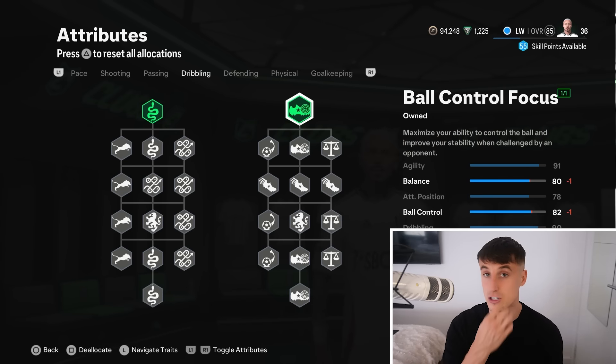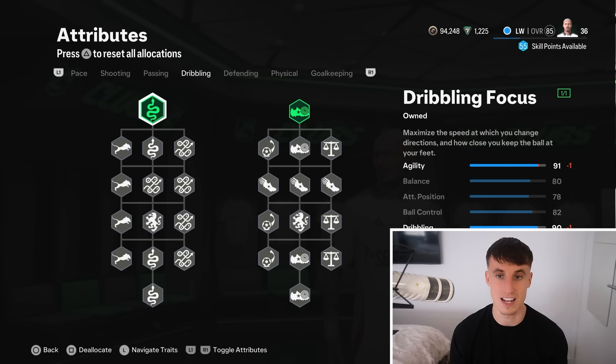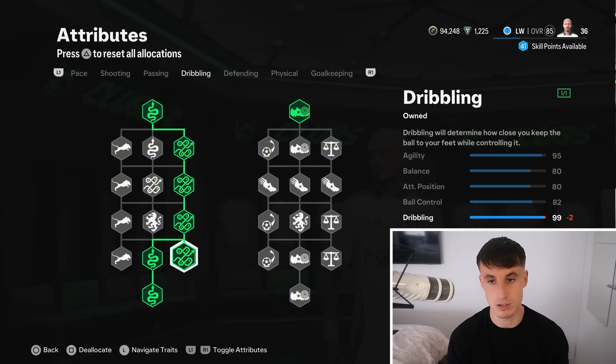My other two skill points are going to be in the dribbling tabs — dribbling focus and ball control focus. Maximize your ability to control the ball; it does all the obvious things, and maximizes the speed at which you change directions when dribbling. You can spend skill points pretty quickly and get yourself up to like 99 dribbling. You can actually waste skill points on this game cycle — you can have more than 99 dribbling. Just look at the stat in the bottom right: we've got 98 plus two, we stay at 99. Technically you've got 100 dribbling — I don't really understand what's the point in that.